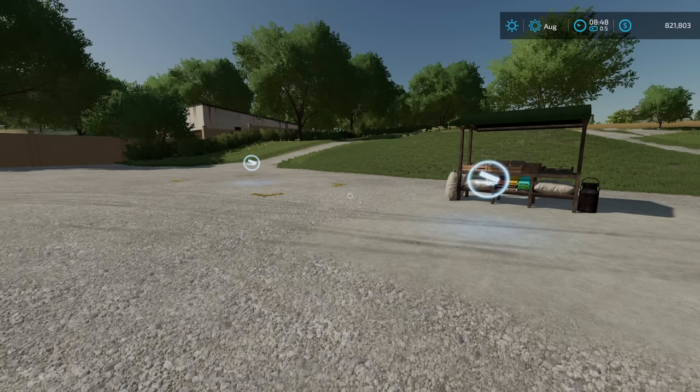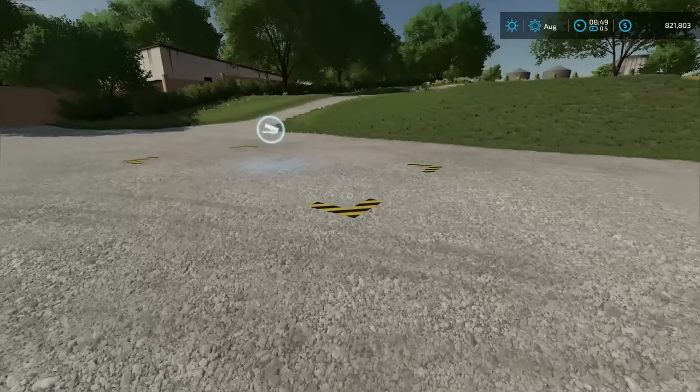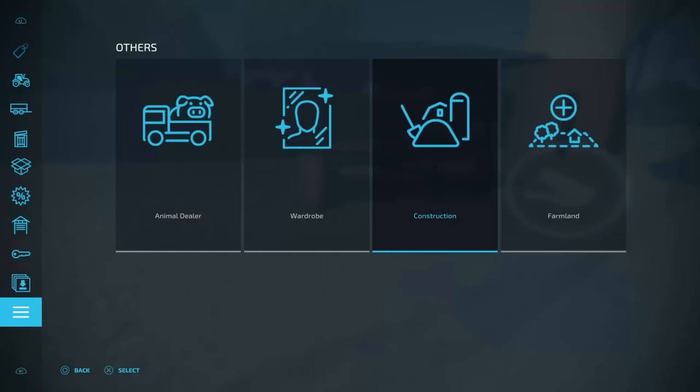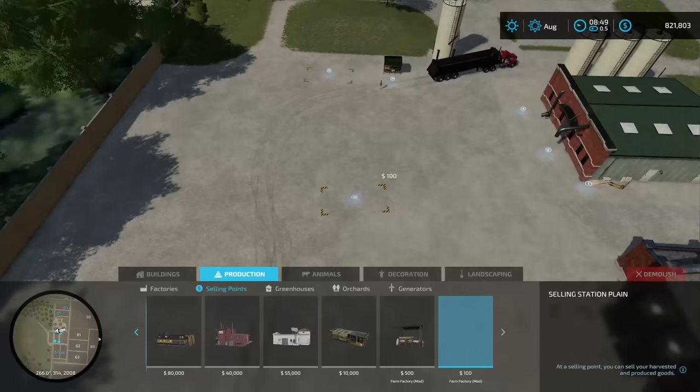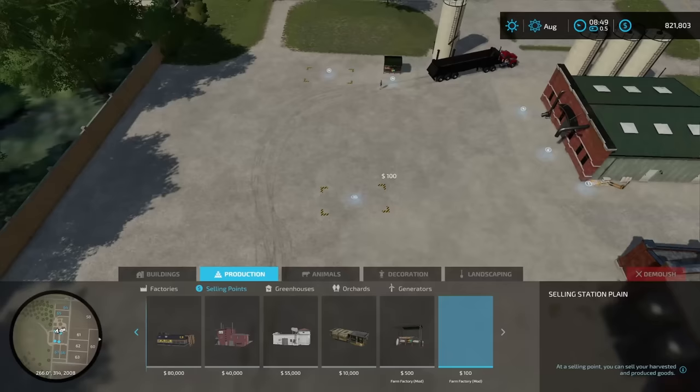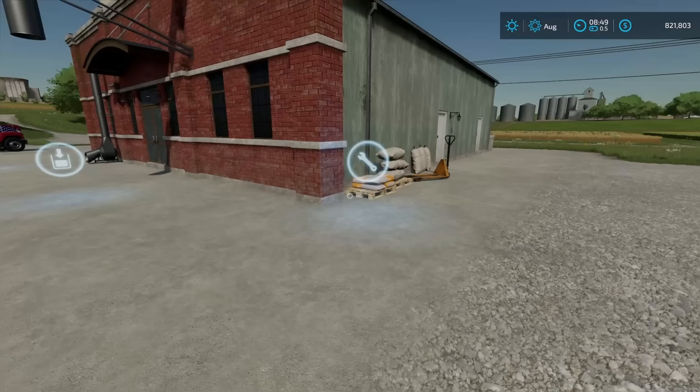Some of these items you're not going to be able to sell anywhere on the map because those sale points don't exist — well, she gave you a couple of those also. You've got a regular one you could put in front of anything to make it look like a sale point, or you can get a little market area. To find those in construction mode, go to production, then to selling points, and all the way to the right. The basic one is $100, and the market area one is $500.